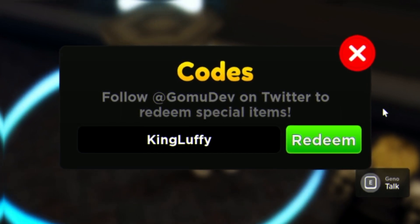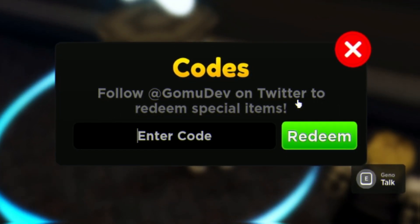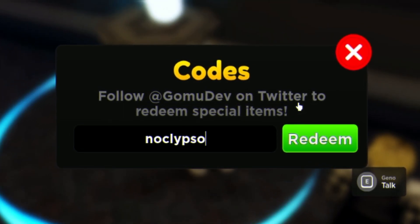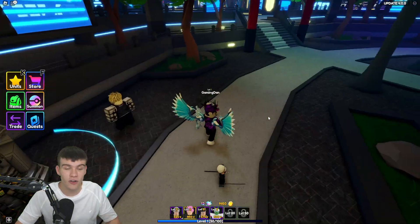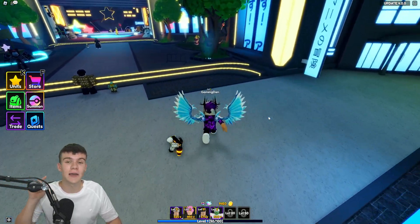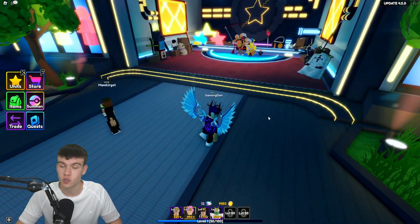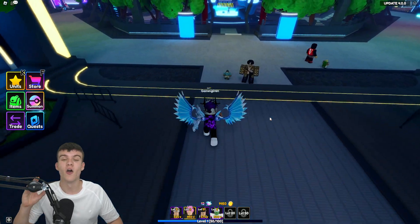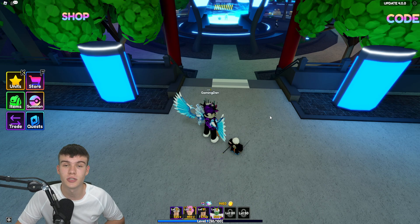After that, redeem the code KINGLUFFY — which gives you another summon ticket. And for our final code today, redeem NOCLYPSO — N-O-C-L-Y-P-S-O — click redeem. I've already redeemed this one. That's all the codes for Anime Adventures! Whenever the game updates or releases new codes I'll make a new video, so stay tuned. I hope you enjoyed — make sure to like and subscribe!